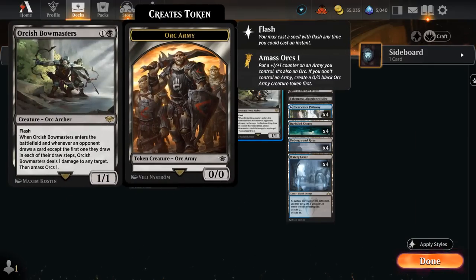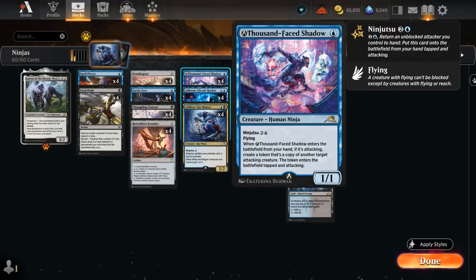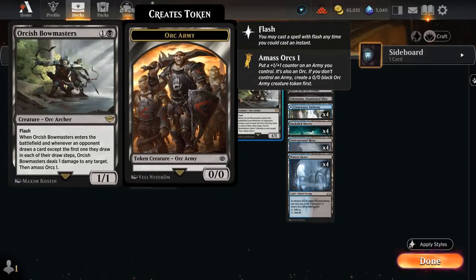We can play Orcish Bowmasters ourselves, which is quite good in this deck for punishing opposing card draw, and by making two different bodies it's also a very good Ninjutsu enabler. We can even copy it with our Thousand Phase Shadow to make multiple Bowmasters and tick down the opponent's creatures, so there's a lot of great synergy throughout.